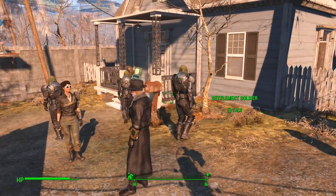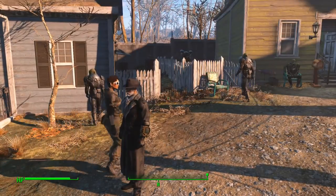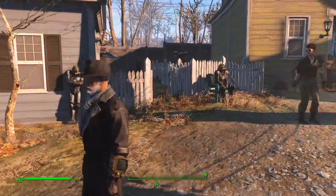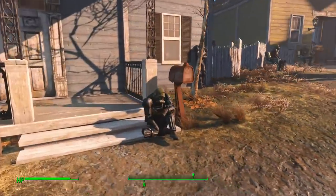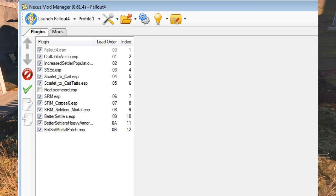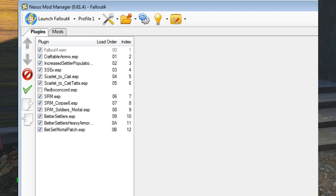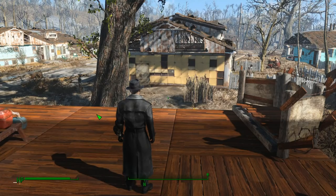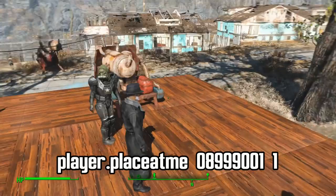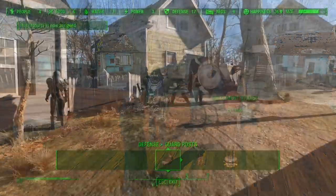I really appreciate that the modder included the mortal option. I had a little trouble getting this to work at first, but that's just because I'm terrible about fully reading directions when I find something that gets me excited — but it's actually really simple. Before loading the game, take a look at your load order and note the load order number of the mod. As you can see here, SRM Soldier's Mortal is load order number 08. Remember that, because it will determine the item ID you need to enter. Once in-game, go to a settlement where you have a workshop, open the console, and type the command, the item ID, and the amount — in this case, player.placeatme 08999001 1 — and that will spawn one of the Soldier Settlers.